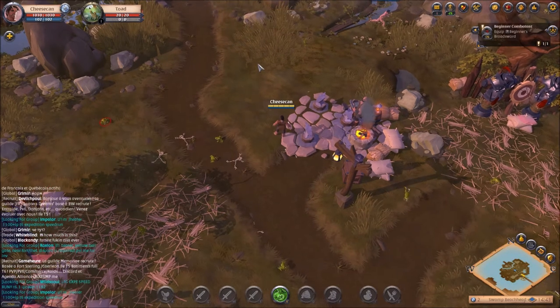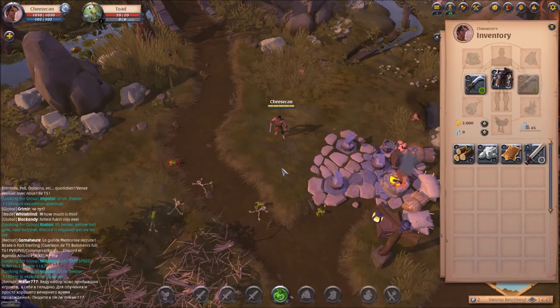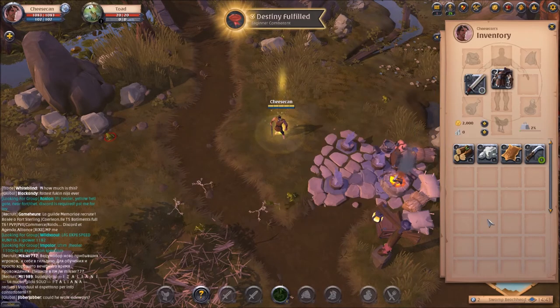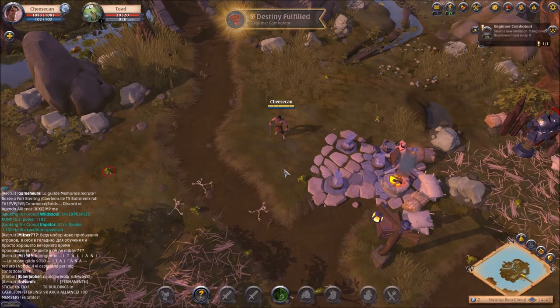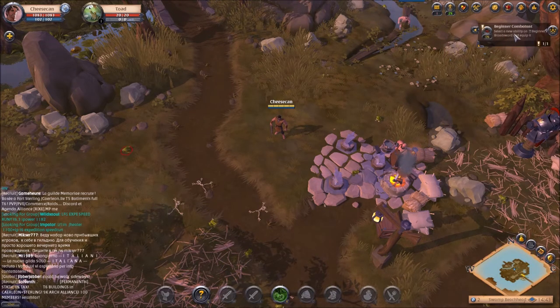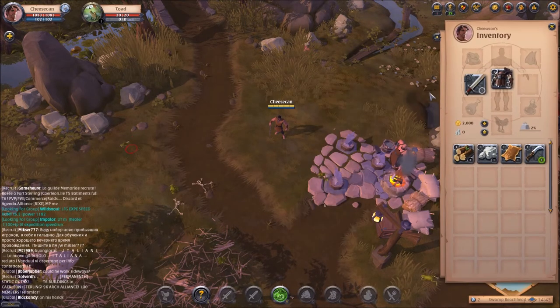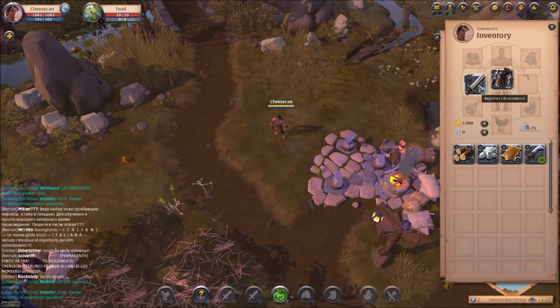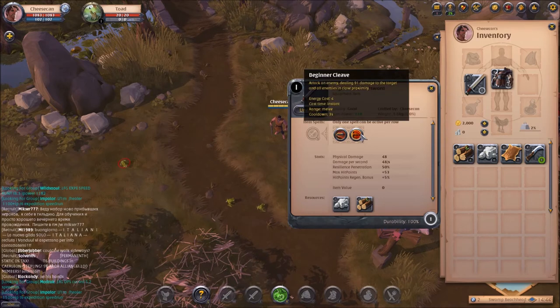Now the game is telling us to equip it. In order to equip something, you need to open up your inventory page — hit I, the hotkey for the inventory. In order to equip it, you're going to right click on the item. Now we're looking like a soldier. With our newly equipped sword, it's telling us to select an ability on the beginner's broadsword. Each weapon in Albion comes with its own unique abilities. In order to select them, you need to left click on the weapon to bring up the tooltips.